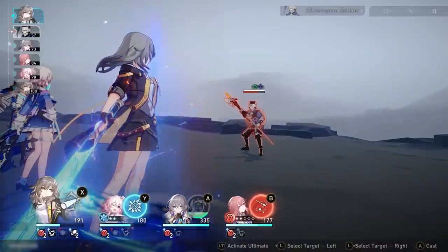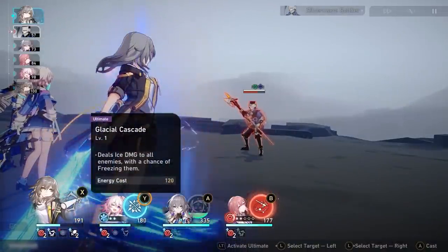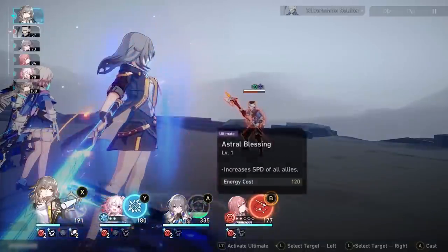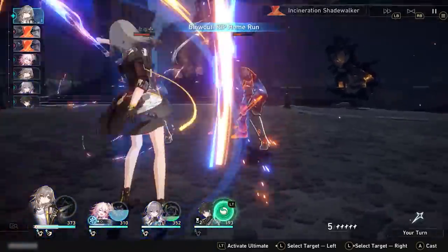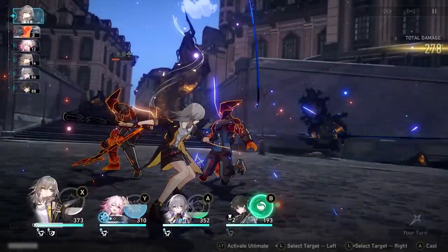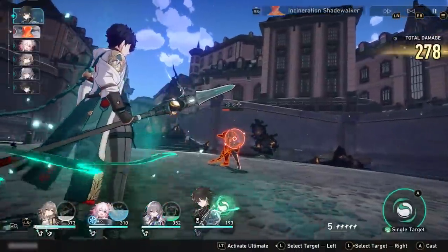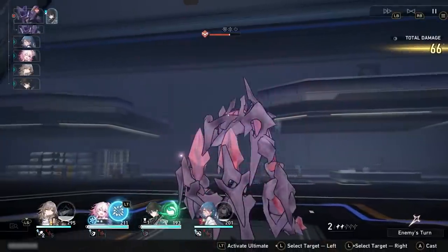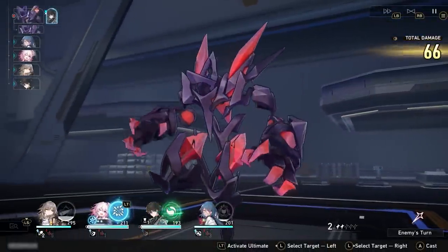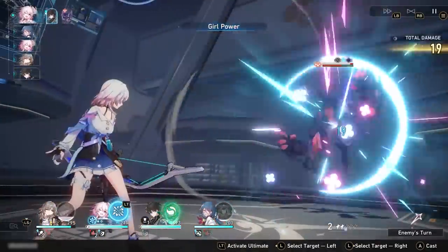If you're using a controller, you can pause the game and observe the battlefield at any time by holding down the right trigger. But no matter which control scheme, you can queue up ultimates at any time. That means you can wait till the very end of someone's turn to see where everyone's health and toughness bars currently are, and activate or save an ultimate at the last second. Keep in mind that once the camera cuts back to an enemy, even if they are recovering from something like freeze or a weakness break, it's already their turn — so don't wait too long or you won't be able to interrupt anymore.